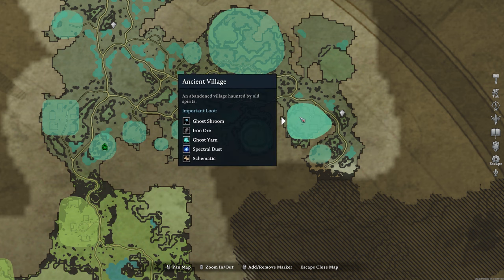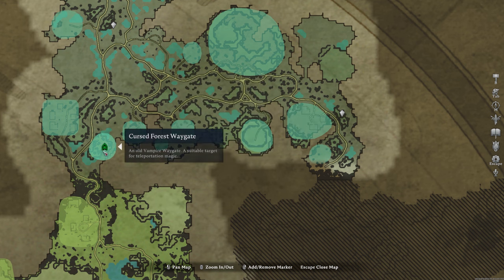This is where you want to go. You want to go to this waygate here. You want to be in Rat Form straight away and try to avoid the roads as much as you can, because the Lurkers shimmer and you can't really see them very well. They'll get you and it's just more hassle to deal with along the route, so try to avoid them as much as possible.